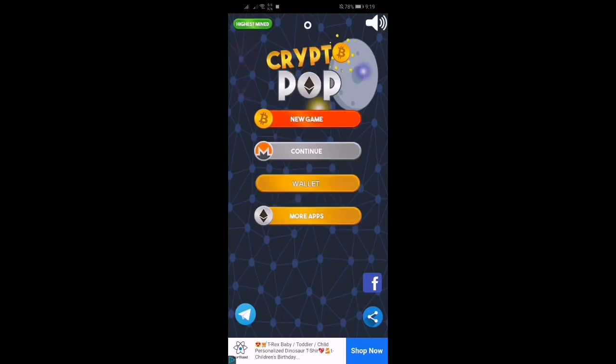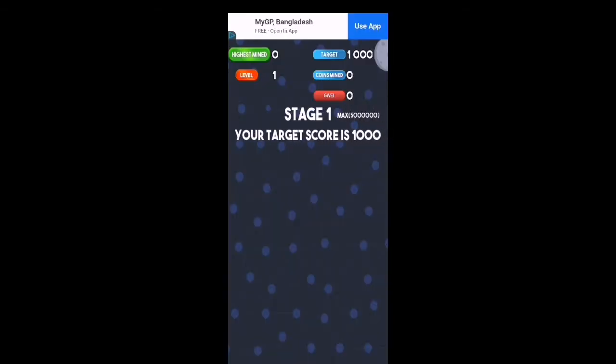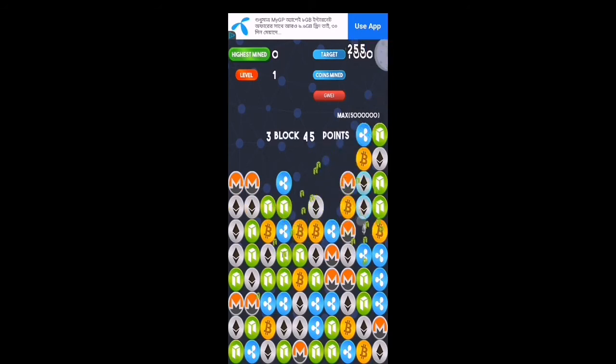Now you have to click on New Game. Click on New Game from here. You have to unlock all these blocks — like this, you can see, you have to clear all the blocks.